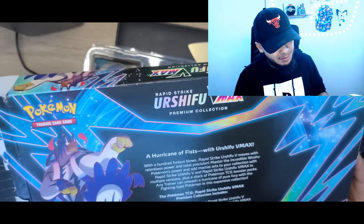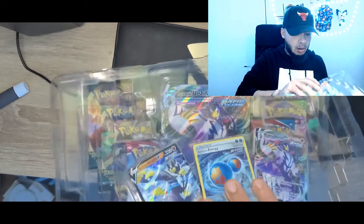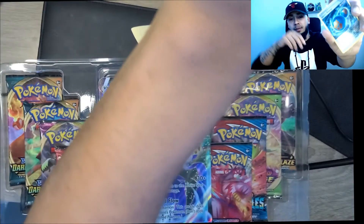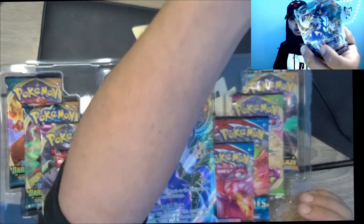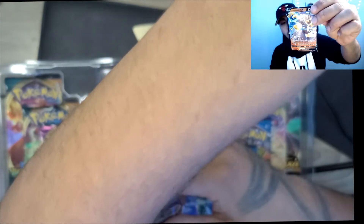With the Fighting type Pokemon in this expensive collection, today's episode will be opening all these packs and checking out the contents of the box. Let's get this going. We're going to check out these cards first. It comes with a Rapid Strike Energy — just so you guys can see on camera — Rapid Strike Energy. Also comes with the Rapid Strike VMAX Urshifu. And you get a Rapid Strike Urshifu V.